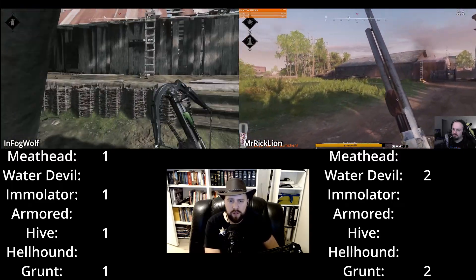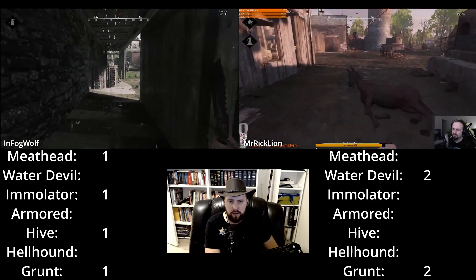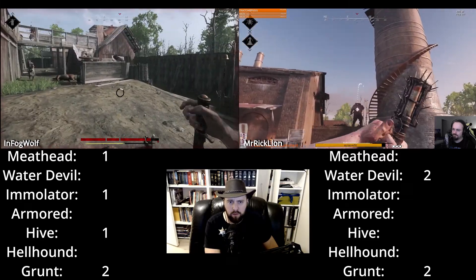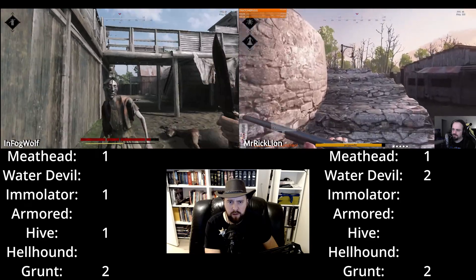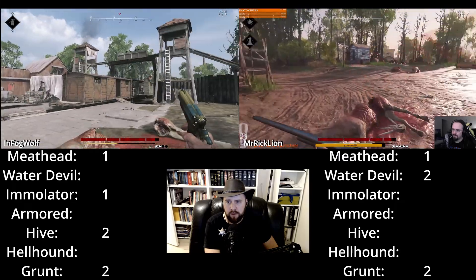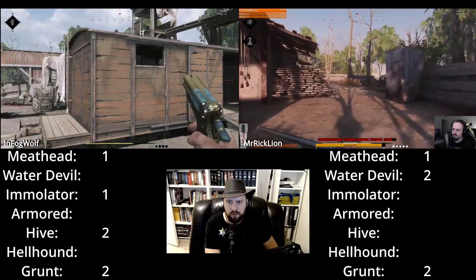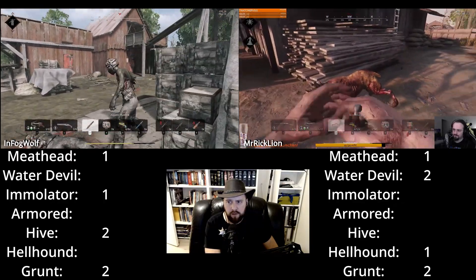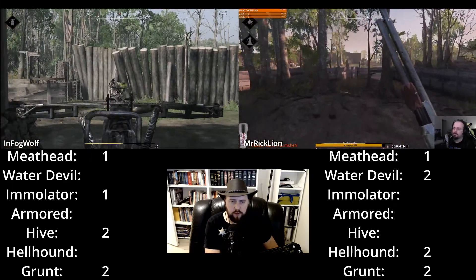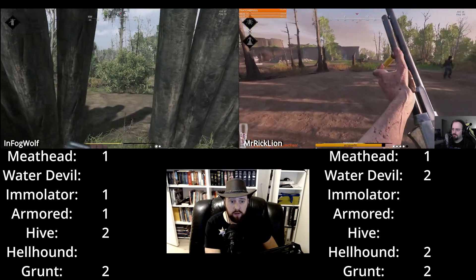There's also a lot of rivers nearby with water devils. Mr. Rickline got his meathead and is still looking for those elusive ones. Finally hellhounds right here. You can see InfogWolf actually has to kill a lot of unnecessary mobs too, but he got another armored as well. Mr. Rickline is missing emulators and armored. He gets both hellhounds now as well. Moving onwards to find the next compound. Mr. Rickline is fighting what feels like an unnecessary battle, but it's not his choice — those mobs came running. You have to defend yourself so you don't get finished out there before you finish them.